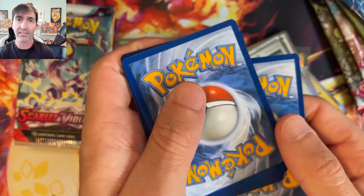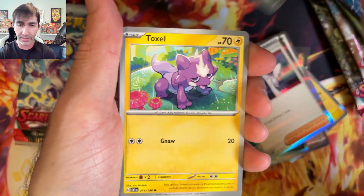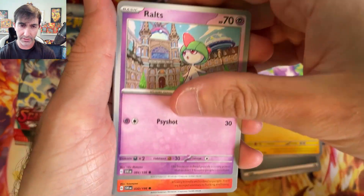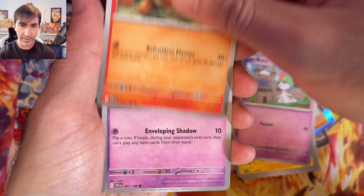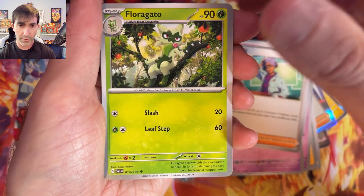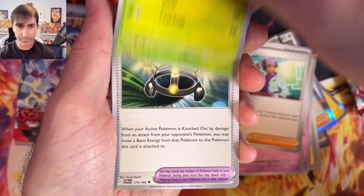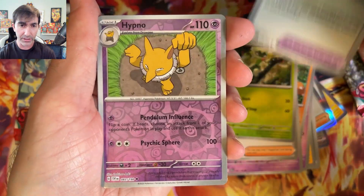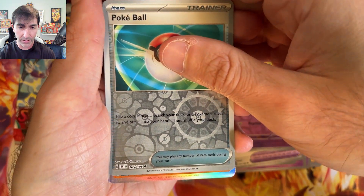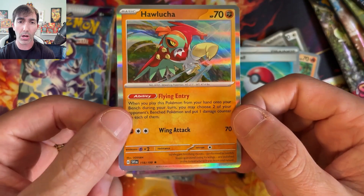And flip — Metal Energy. Toxel, very cute. Ralts, also very cute. Growlithe — the good boy. Shuppet, Jacques, Florigato. Honestly the best of the three starters I think is Sprigatito. Experience Share, Hypno, Pokeball. And the final card — is it something special? No, we just have a normal holo Halucha.